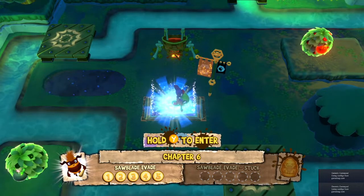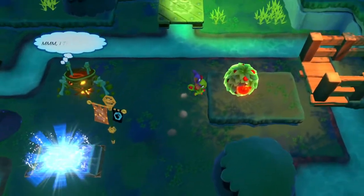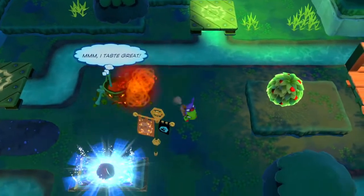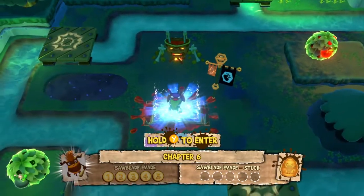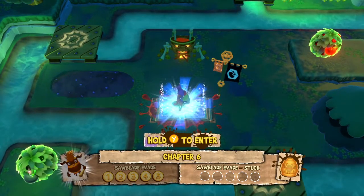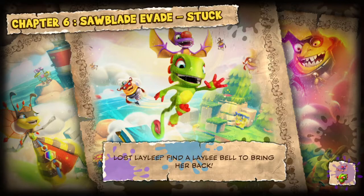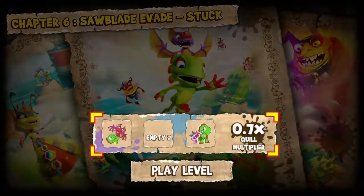Hi buddies, welcome to one more video here in the channel, just a guy learning English. In this video let's play the level Saw Blade Evade. I'm gonna show you how to find all the coins. Let's get started — Yooka-Laylee and the Impossible Lair.